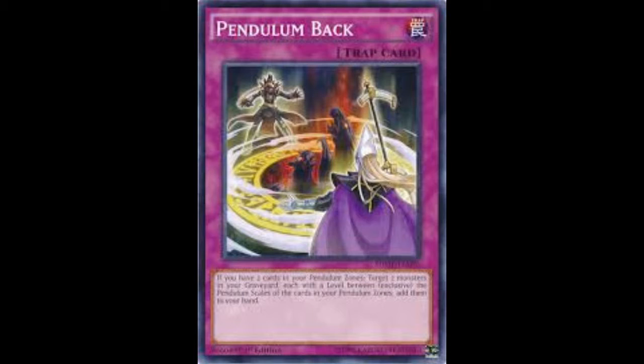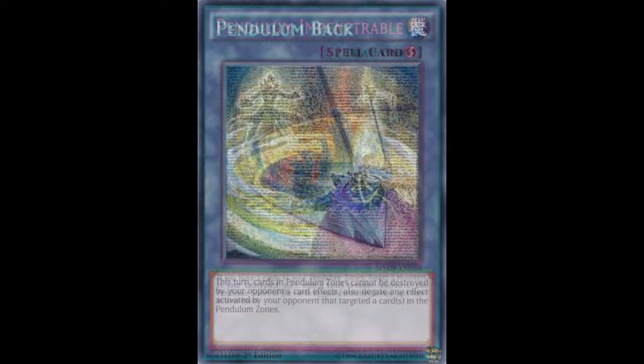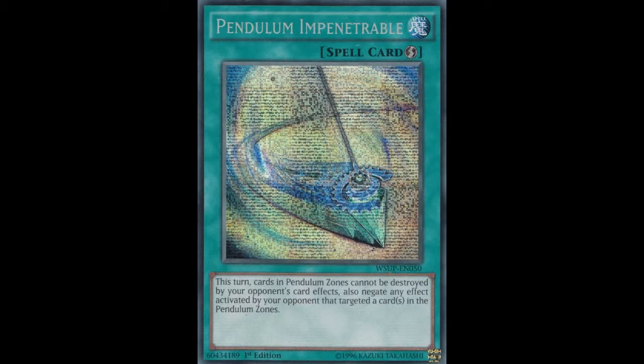Next up we have a couple of spell cards. The first one is Pendulum Impenetrable: this turn, cards in your Pendulum Zone cannot be destroyed by your opponent's card effects, or you can negate an effect activated by your opponent that targets a card in your Pendulum Zones. A bit of protection there for Pendulums.